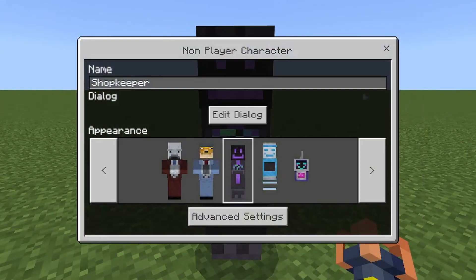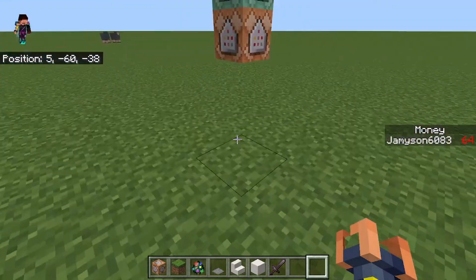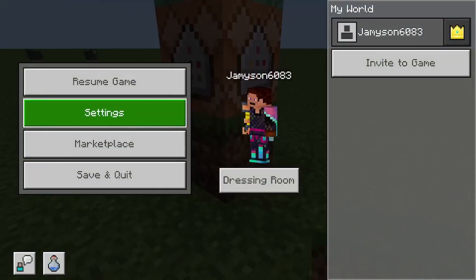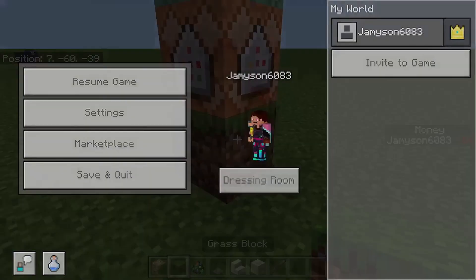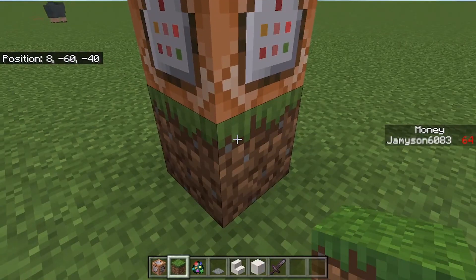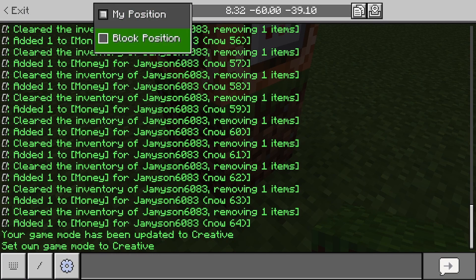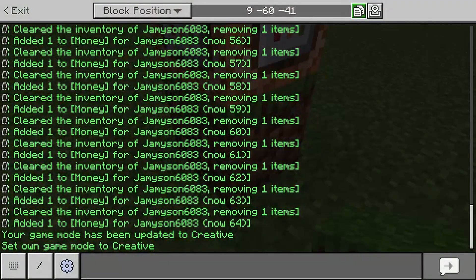The easier way to get the block position right here: you're gonna wanna go into settings, and then go to creator, and then enable copy coordinate UI. If you do that, you can go into the chat and it'll have this block position thing. You're gonna wanna press and hold, and there's a dropdown — it'll normally say my position, but change it to block position. Exit, go back in, and then copy this coordinate right there. Your coordinate has been copied.